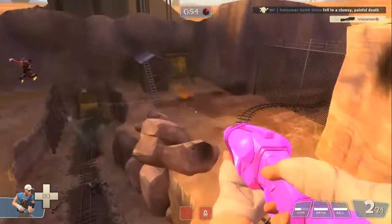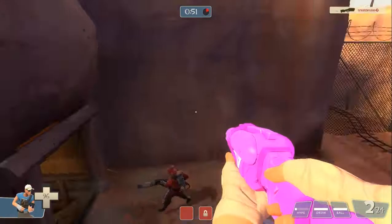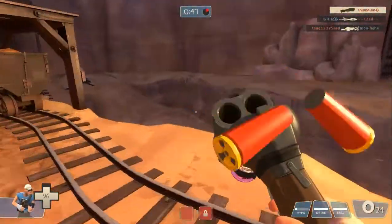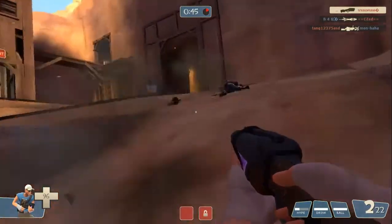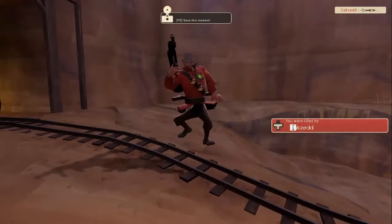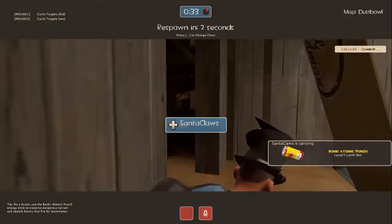So now you can jump a huge number of times. To be more exact, you can jump like six times in a row. The six jumps include your very first jump and five extra air jumps.